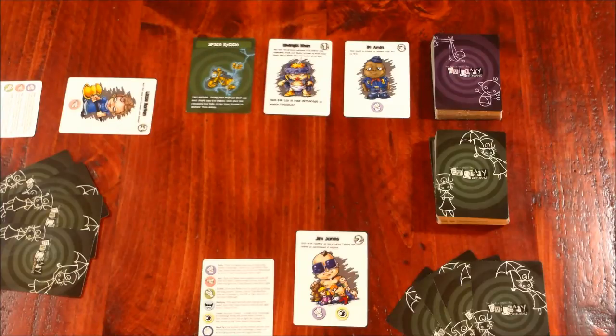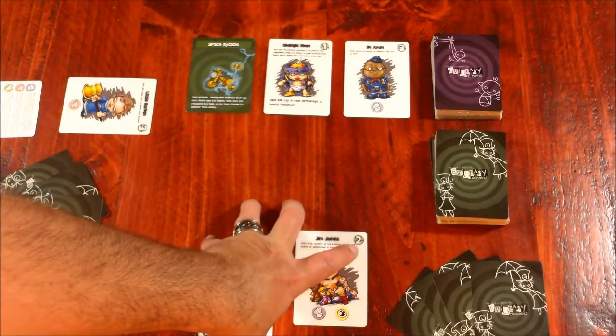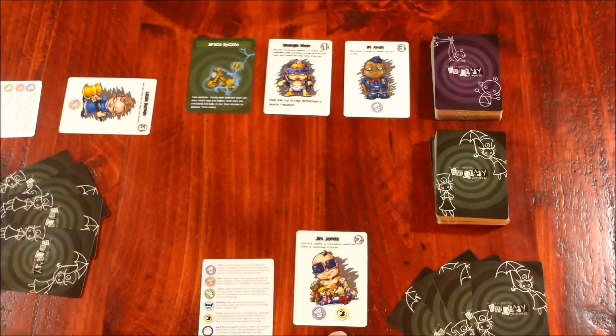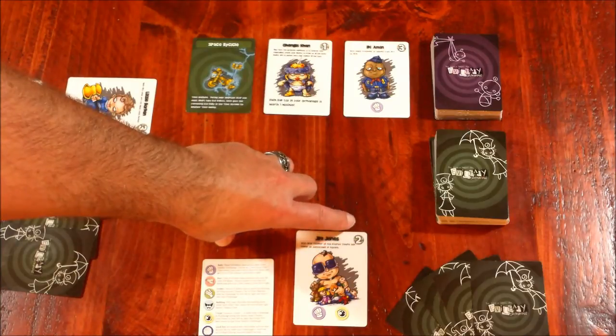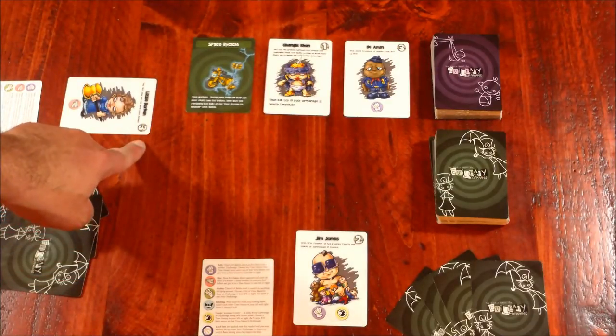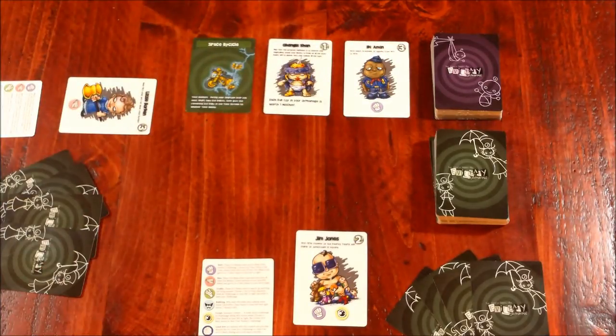Let's walk through what an example turn would be. After setup, the first thing that happens is step one — the win conditions — and you look to see how much mischief you have in front of you. I'm starting with Jim Jones, who is a bully and a creeper, and he has two starting mischief points. If at the beginning of your turn you have 10 mischief points, you will win the game. That sounds easy, especially when you're looking at cards like Lizzie Borden with three mischief and Idi Amin with three mischief. But these are evil babies — they're going to be biting, bullying, doing all these different things to move babies around from your orphanage to other orphanages.